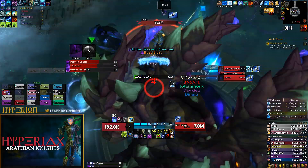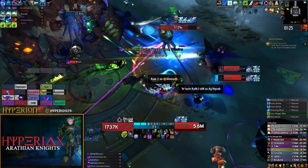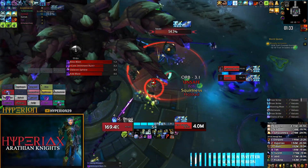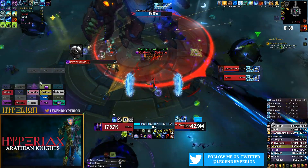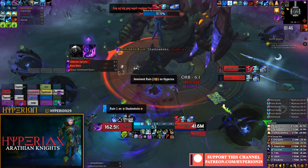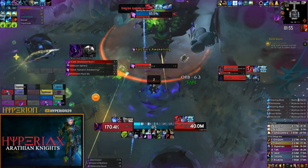My second Pillar of Frost had been up for about 20 seconds, but I sit on it until the add spawns. This is because I only get two Pillar of Frosts in the first phase regardless. If I pressed it on cooldown, I wouldn't have it for the first add in the intermission. If you can get three Pillar of Frosts, use them on cooldown; otherwise, save it for the second add.